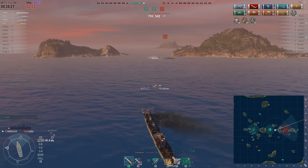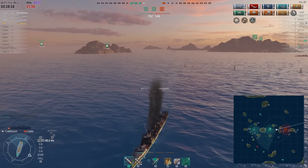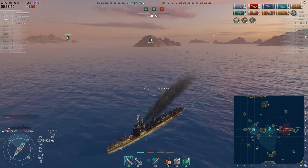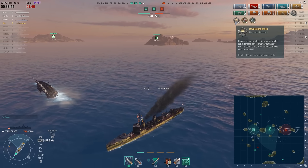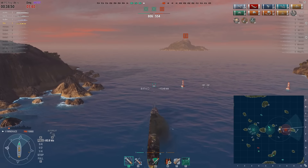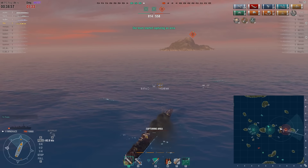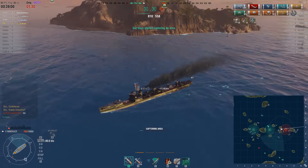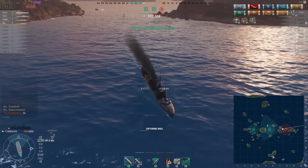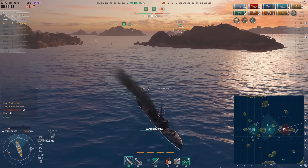Definitely this game would not have gone anywhere near as well if Shaw had not capped so many bases — he has five base caps so far, three solo caps and two shared ones. Even with all that capping he still got two devastating strikes, the Kraken Unleashed, Confederate, and first blood with that rather lucky torpedo. He is probably going to get the sea cap as well — it doesn't take more than 90 seconds to cap C, although there's a cruiser running away with only 1000 HP.